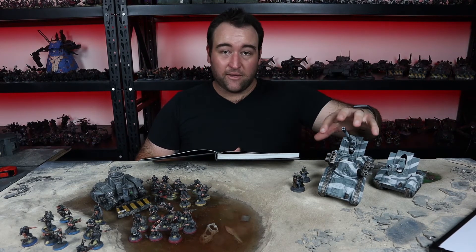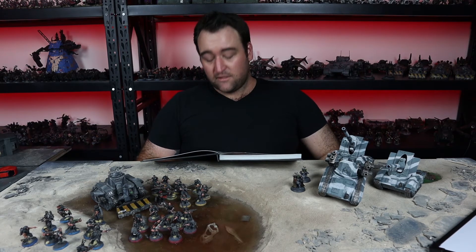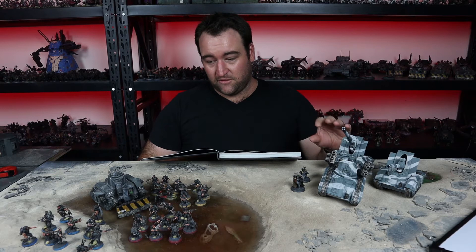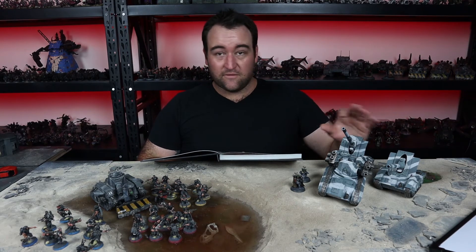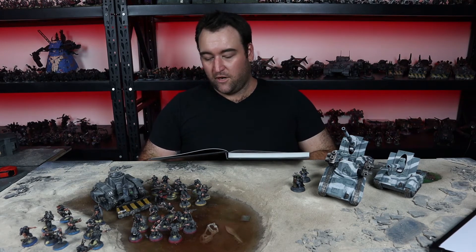This will be the unit that takes that. Why do we want this? Because we're going to go with some cool stratagems. This one I would have on this detachment every single time — we're going to have Pounding Barrage. Use this stratagem at the start of your shooting phase, pick an Emperor's Wrath vehicle from your army, pick one of that unit's ranged weapons. That unit can shoot twice with that weapon this phase. So we get to pick one of these vehicles here to shoot twice.